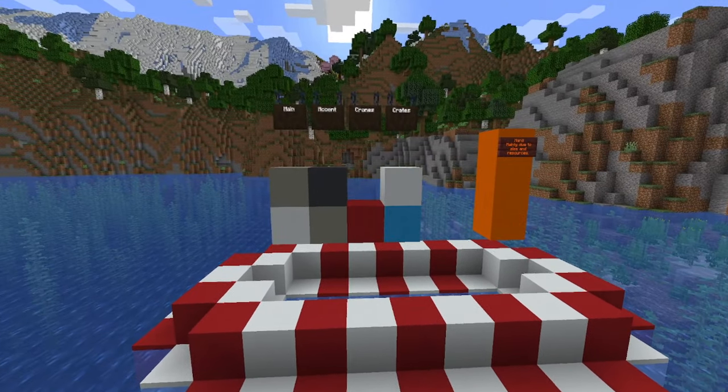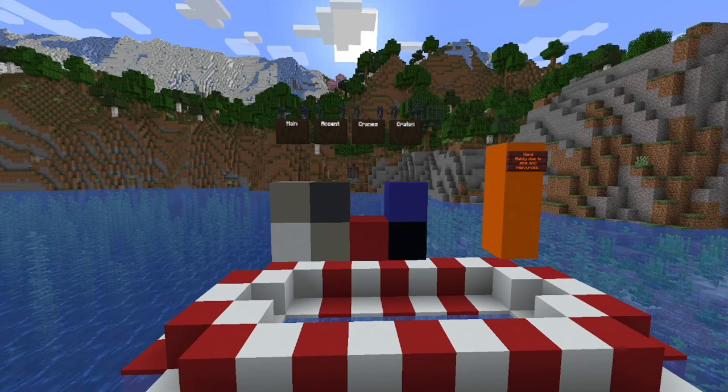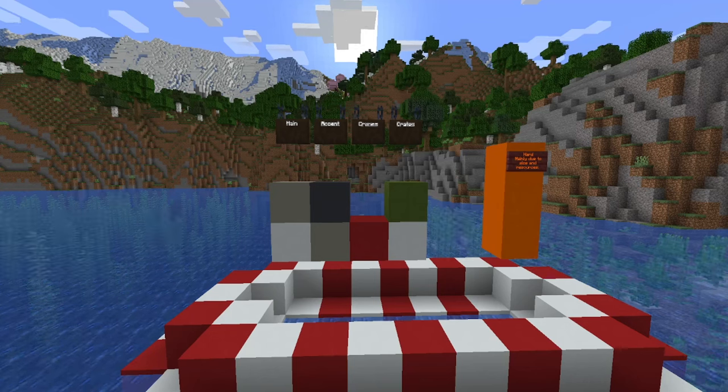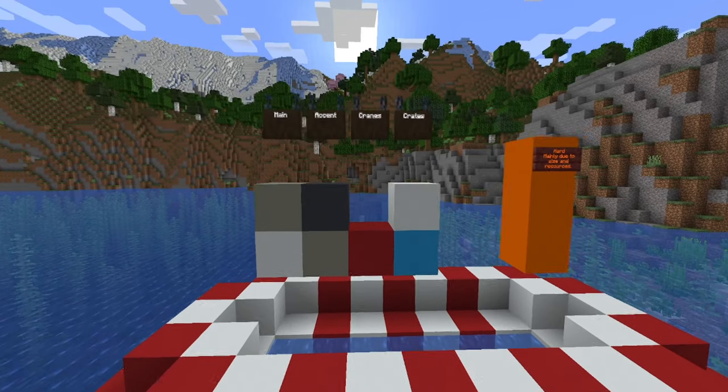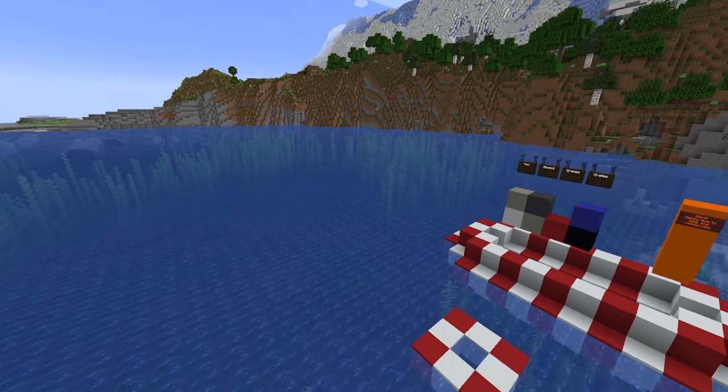Now we have ourselves the concrete. Pretty much this whole build is going to be concrete. We're going to have accents made of concrete, grains made of concrete, storage containers made of concrete. Pretty much the only things that aren't are going to be the chains and then some iron bars as safety rails.